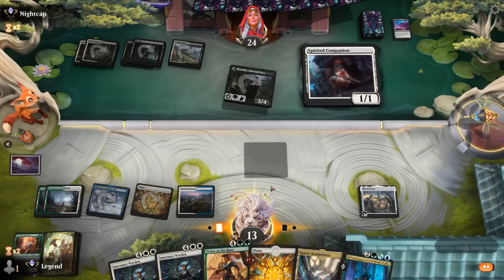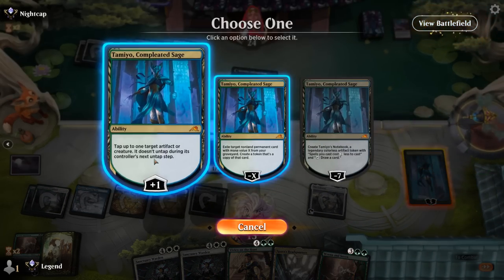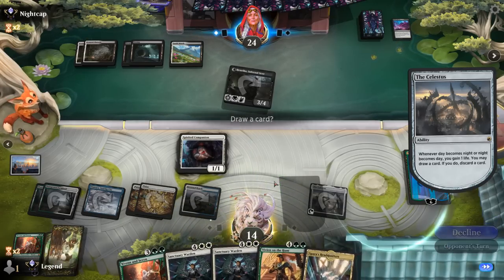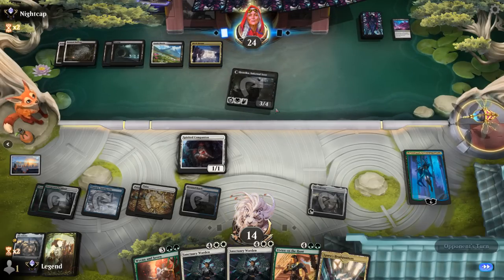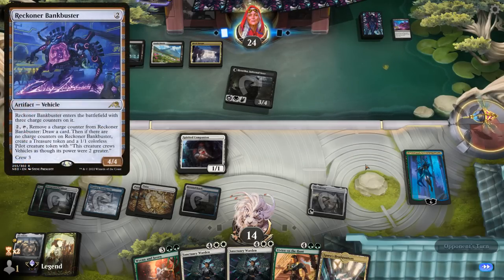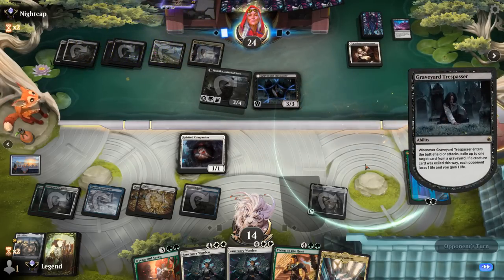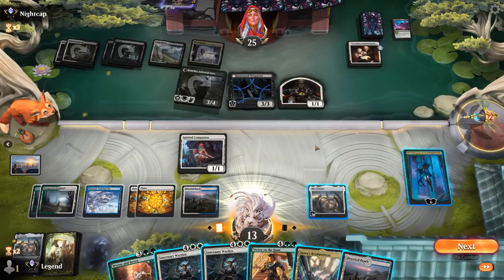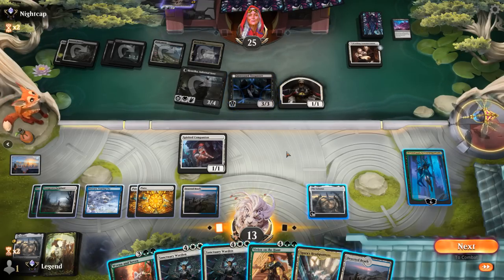With Tamio's Notebook emblemed, Teferi untapping it is great synergy. We draw, find Janni, play kicked Exploration, make a Rhino with Ren and Seven, remove a loyalty counter with Sanctuary Warden when it attacks. We find Urza Assembles the Titans, set up chapter 2 to put in Vivian, play one-mana Wedding Announcement, and do the Vivian plus-2 loop with Spirited Companion and Extraction Specialist. Then we cast the Titans chapter 3 to activate everything twice — Infernal Grasp kills our reach creature but we're assembling a powerful board. Opponent concedes.